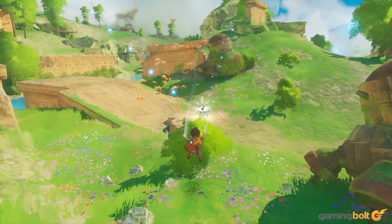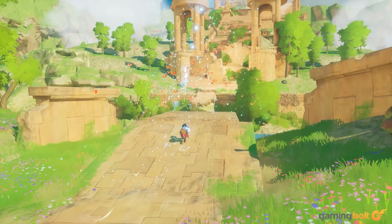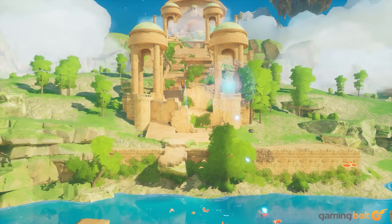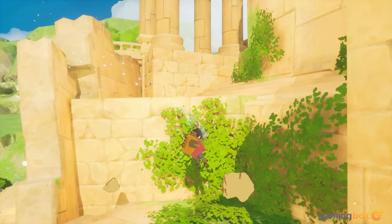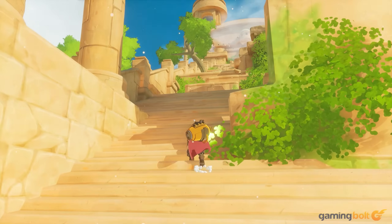Interestingly enough, Europa doesn't seem to feature any combat encounters. Given the isolated nature of the world, it makes complete sense to not feature any substantial combat mechanics. Instead, avoiding dangers like the aforementioned laser beams and other ancient mechanisms will form the majority of set-piece encounters throughout the game.